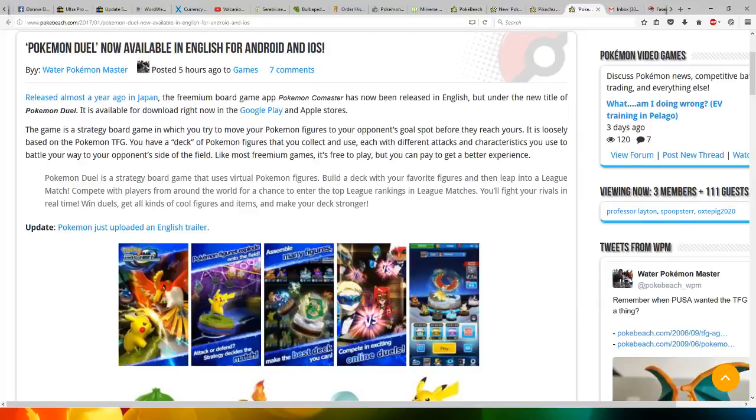Hi everyone, this is Professor Evision8. I have some good news for those who enjoyed the Japanese version of Pokémon Co-Master. It has now been released in English, but under the new title of Pokémon Duel. It is available to download right now in the Google Play and Apple Stores.